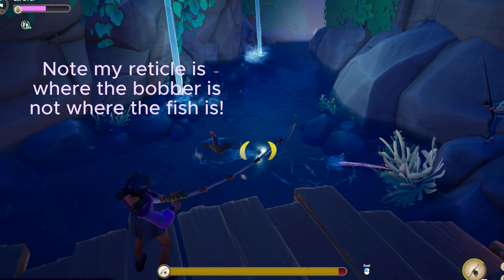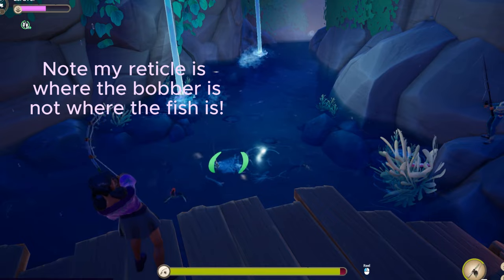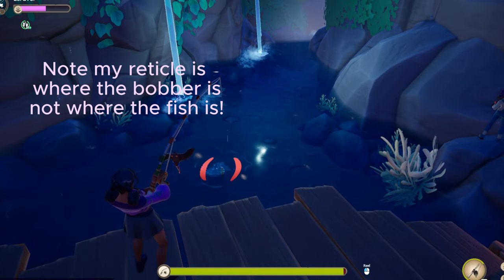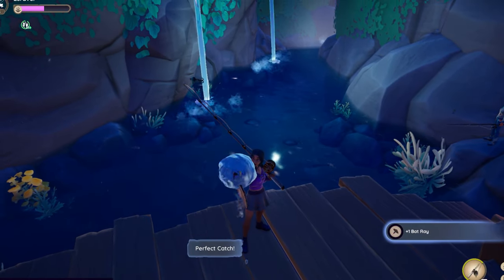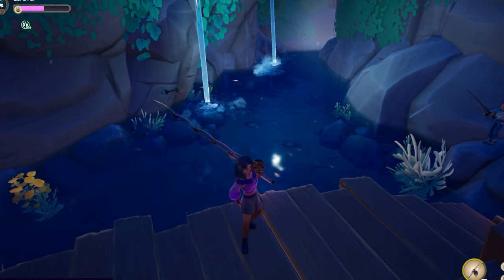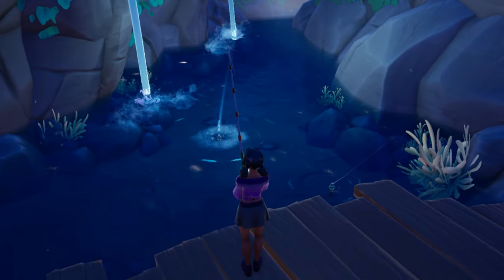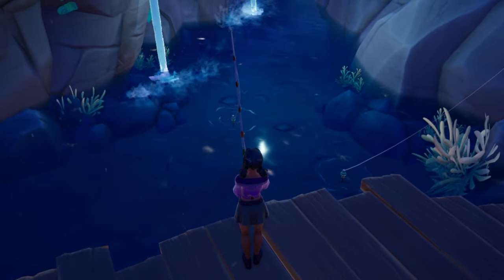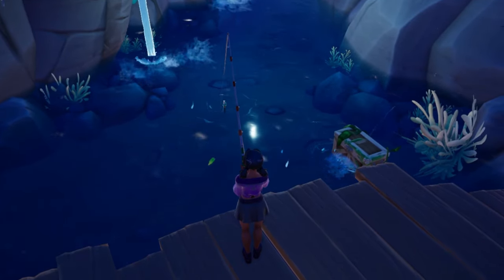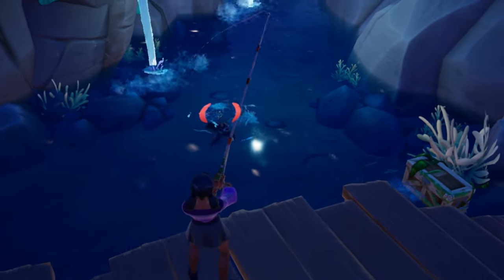My number one tip is to keep the reticle on the bobber, not on the fish itself. My first two tries getting one of the difficult fish, I was putting my reticle where the fish was, which was making me lose progress and letting the fish escape. This is because the game counts your bobber as the spot where you're supposed to reel in, and sometimes the fish animation — especially the jumping one — causes it to look far off from the actual spot your fishing rod is in.